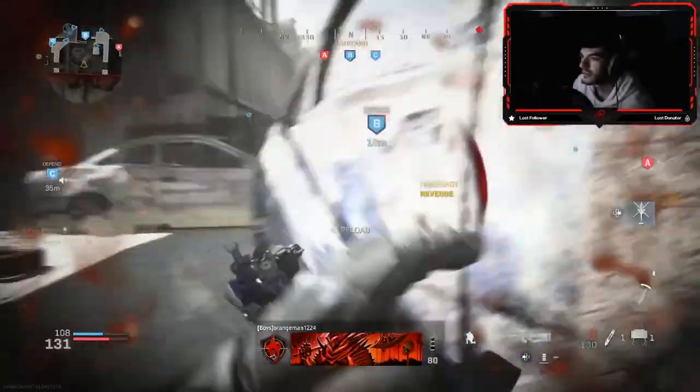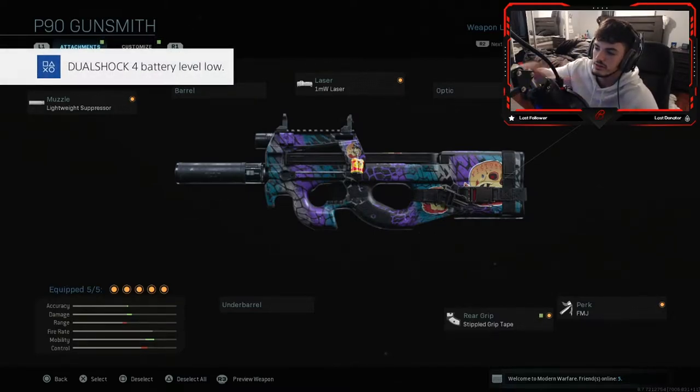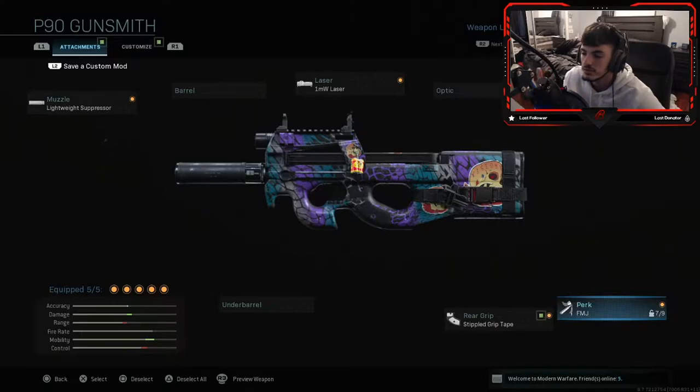What is going on everybody, welcome back to another one of my videos. Today you guys are actually going to be watching a P90 gameplay in Call of Duty Modern Warfare. Before I make the video any longer than it has to be, I'm going to show you guys the setup that I had for the gun. You guys are going to see it right there — I have the light suppressor muzzle.